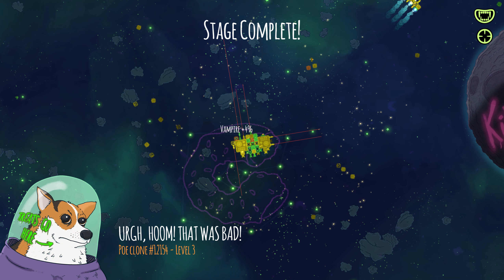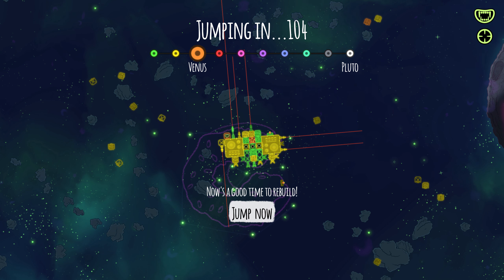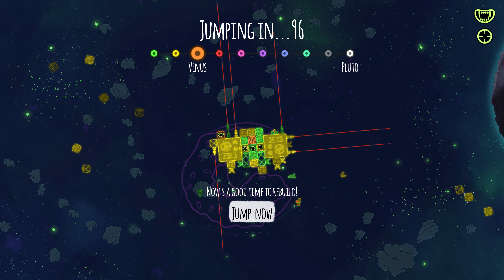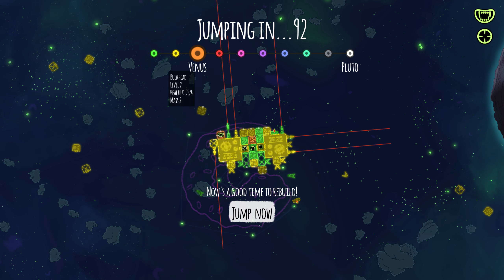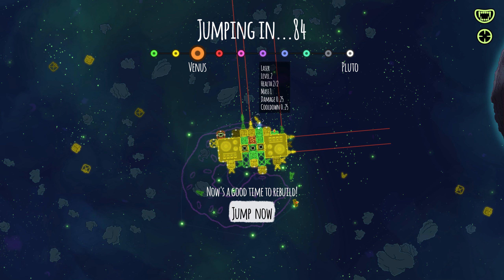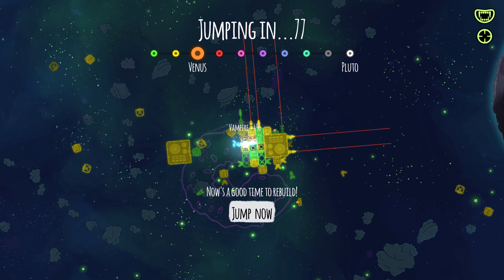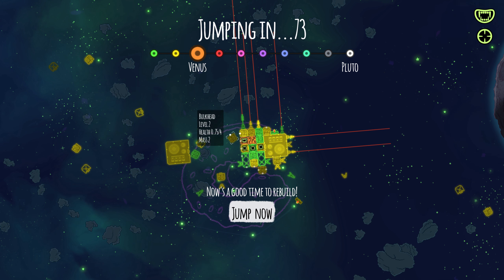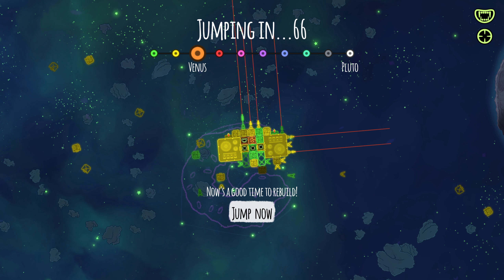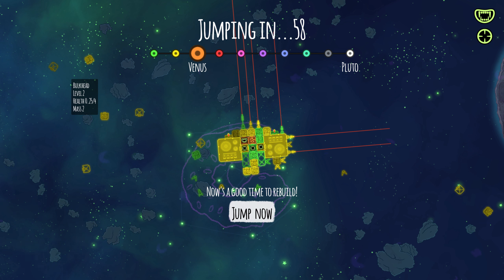Grab the vampire module. Is the other guy running away? I certainly hope so. Now let's see what we can salvage out of this within about a minute to spare. I lost so many good weapons. So frustrating. Let's try and construct as much solid pieces of yellow as possible, especially with non-flashing, non-damaged ones.